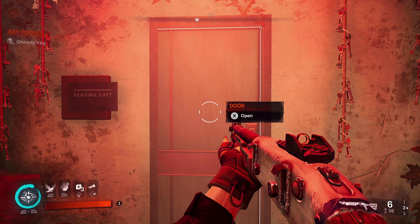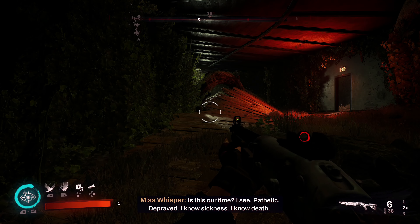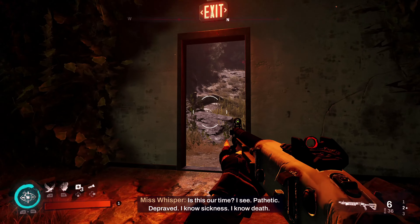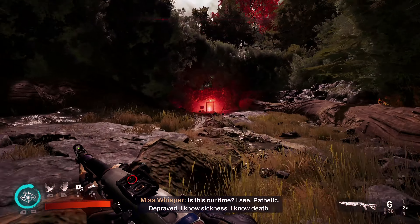If you've only went through red doors, you'll unlock the Right This Way achievement, which is worth 17 gamer score. And if you go through all of the blue doors, you'll unlock Nice Try for doing all of the wrong doors, which is worth 10 gamer score.